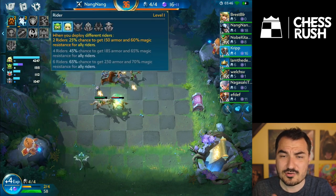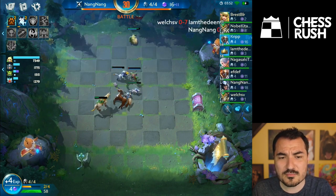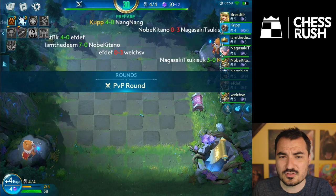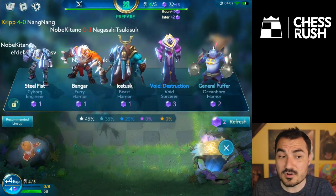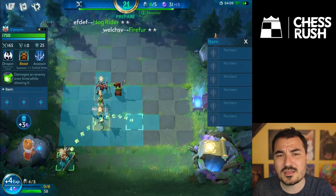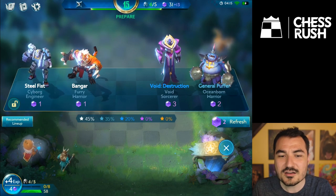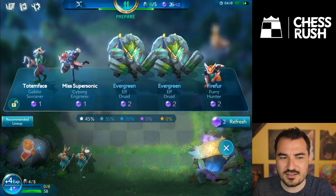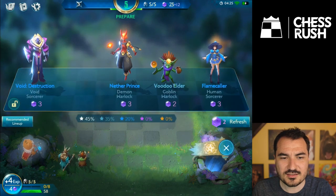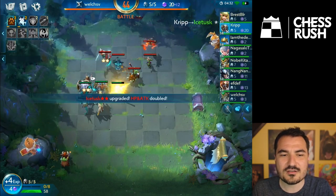One strategy I've been pushing that I haven't seen many others use — I've won every single game playing it — is Riders. Riders gives a massive armor boost and magic resistance boost, but it's random and rolled per rider when the match starts. Two riders is pretty awful, but four starts to get really good, and the six-rider bonus is pretty insane. There are seven riders in the game, so you only need to push to four to roll a lot.